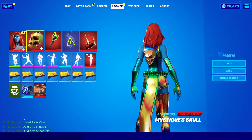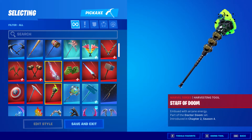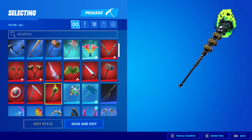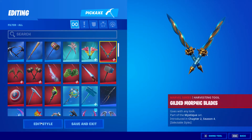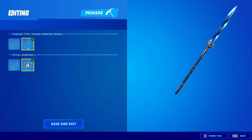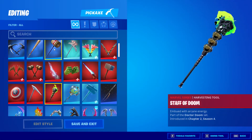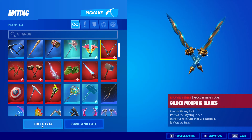I already have the Mystique skull, so I'm going to switch over to Mystique's weapons and the edit style. It looks like you can't switch over to this particular style yet, but you can switch over to that one — maybe that's part of a later unlock.